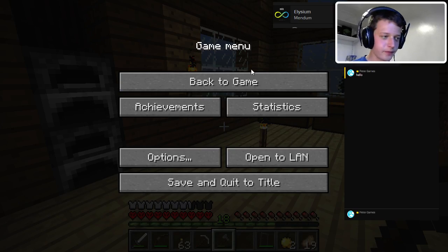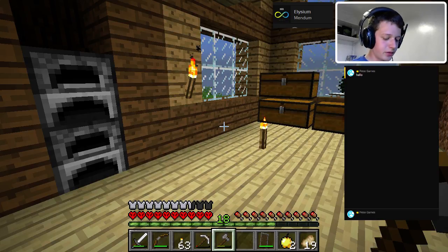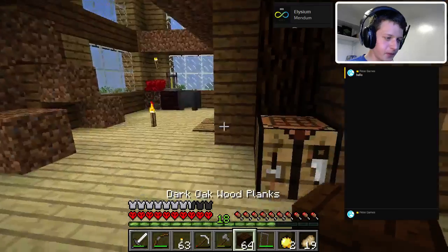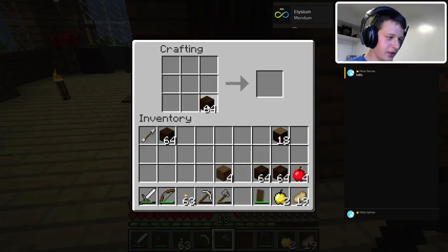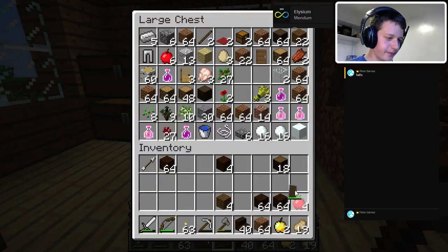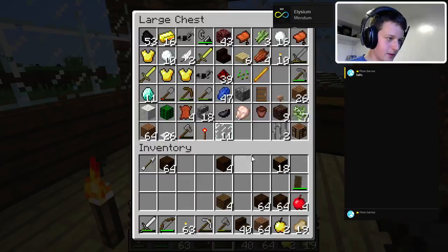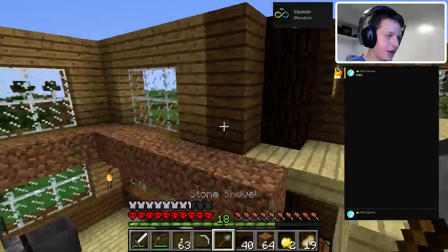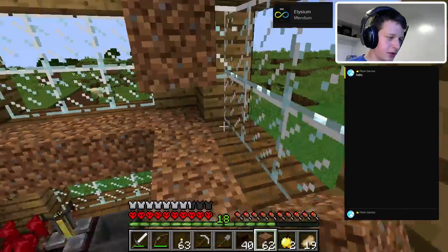All is good with the world now. Before we properly start, just gonna get some stuff out and say we're streaming, see if we can get some people in. We need to make stairs - we'll start with 40 - and we need our scaffolding. Dirt scaffolding - it's the best scaffolding in the world, especially when you don't have much cobble.